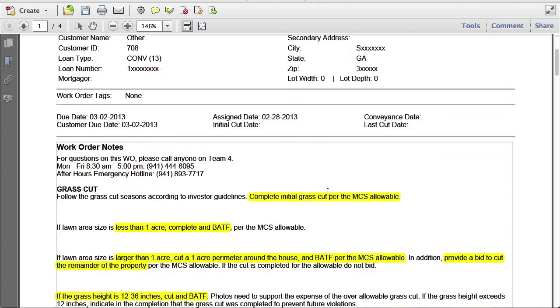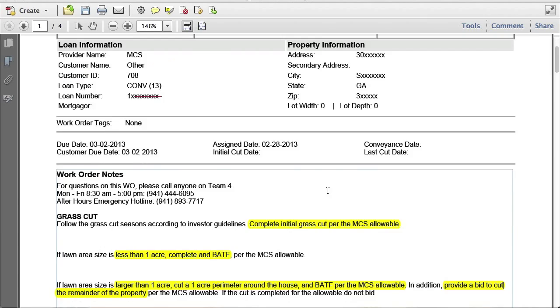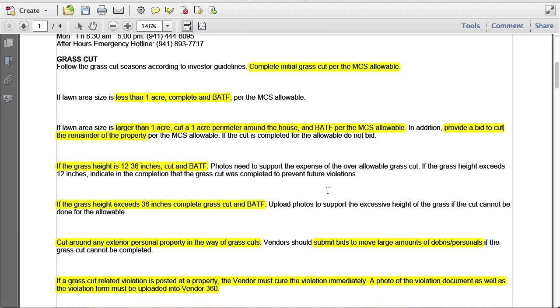Basically with this particular type of work order, MCS wants us to really get out there and get this grass cut completed. We just need to know what the allowables are and then what the bid after the facts are. All pricing for bid after the facts — we need to refer to our GCP price matrix for our grass cut schedule.